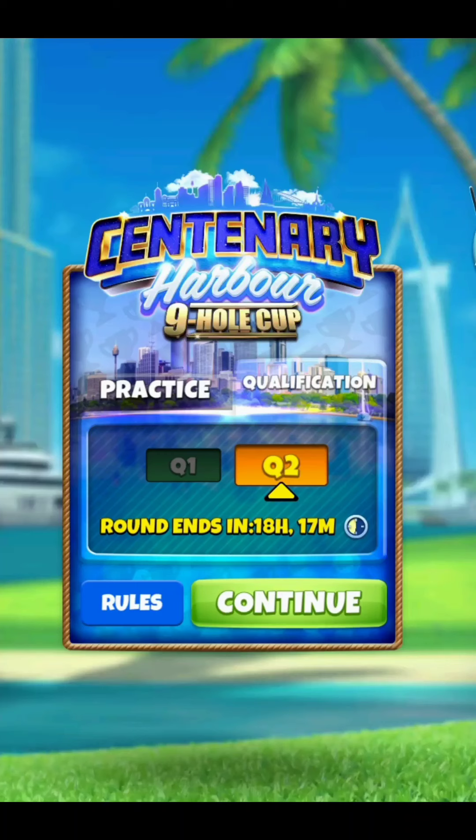Welcome everybody to this qualifying round walkthrough of the Centenary Harbor 9-Hole Cup for the Masters Division. This tutorial is walking through free-to-play shots for all 9 holes that will score you a minus 17. If you can execute these, we'll talk about some subtle tweaks that could actually help you get even more than a minus 17.